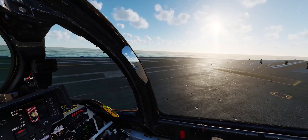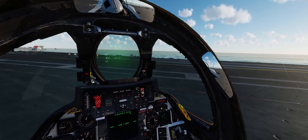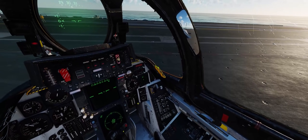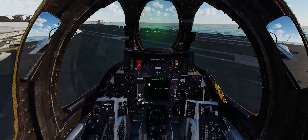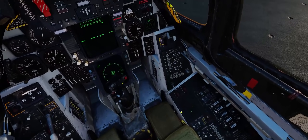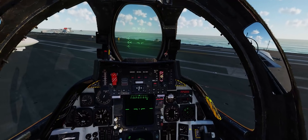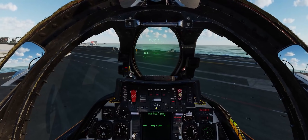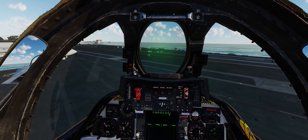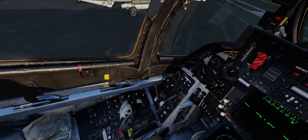We have intel that IRIAF F-5E squadrons at Kish Island are on alert, as well as Bandar Abbas, so our likely opponent today is going to be a couple of F-5s. Looking at our caution and advisories panel, we've just got wing sweep and KDEX, so that's what we want to be seeing.